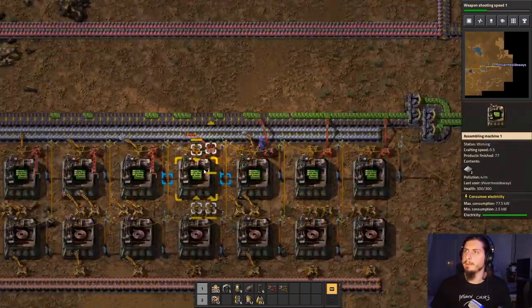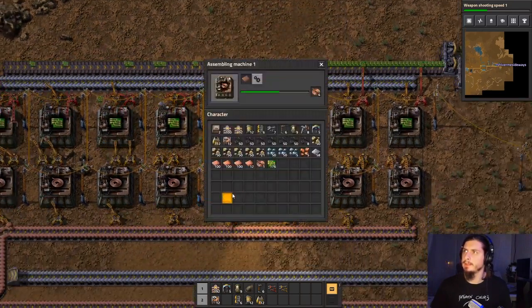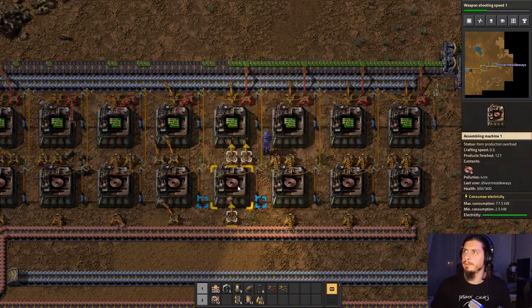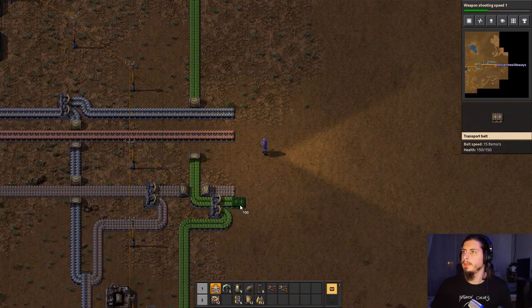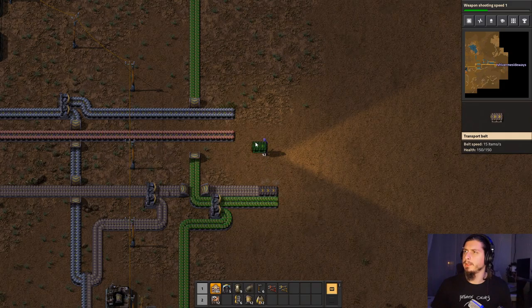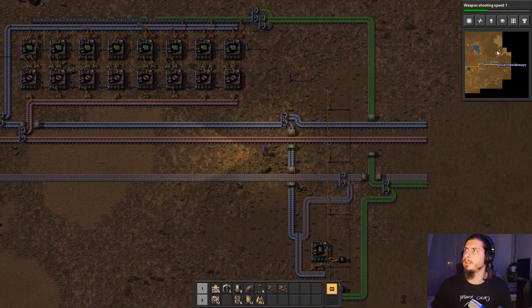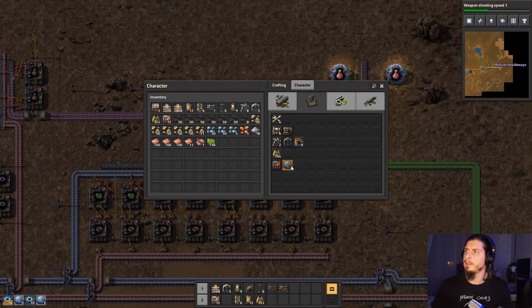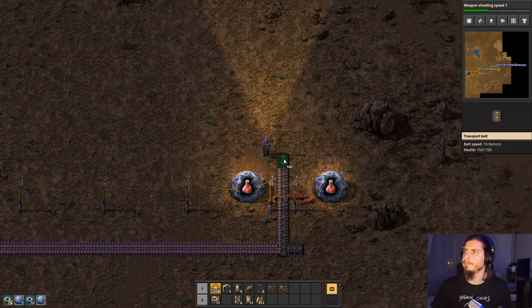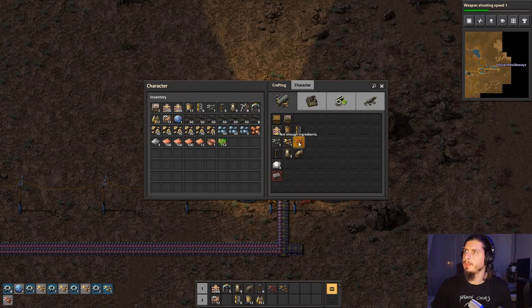Okay, so why are you not producing quicker? This is not giving you enough, quick enough — it should do for now. Okay, so our bus is moving along here, but something is up. Weapon shooting speed is like a hundred science. Maybe we could get a couple more labs going. Okay, and then we kind of need to automate inserters.